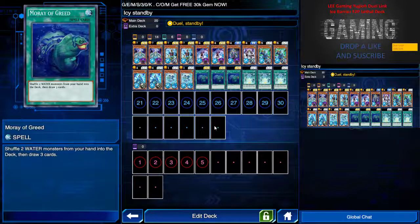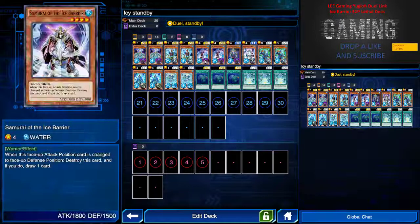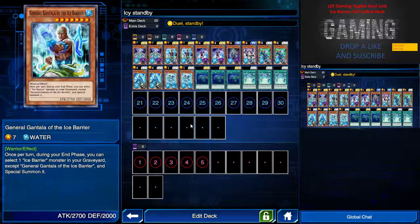We also have the Defender of the Ice Bearer — when this card is destroyed by battle, I can draw one card, another drawing mechanism. I'm running three Moray of Greed, which most of you may have one or two of — you can sub this with Into the Void or another drawing mechanism, because this deck is about drawing. The normal spell Magic Triangle of the Ice Bearer lets me reveal three Ice Bearer monsters with different names to destroy one card my opponent controls and special summon any one Ice Bearer monster from hand.